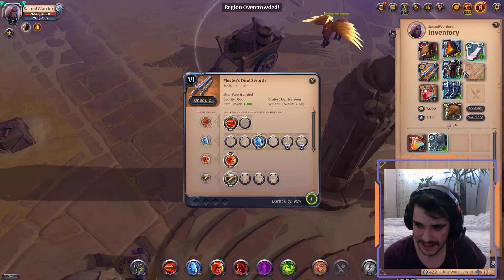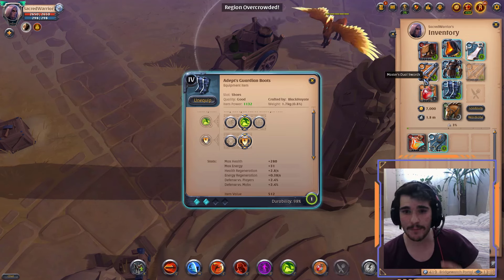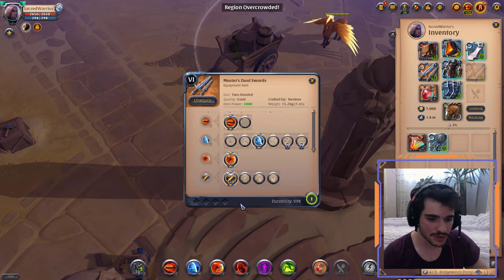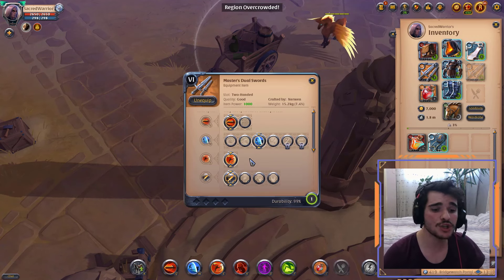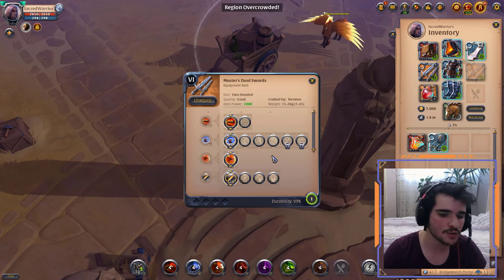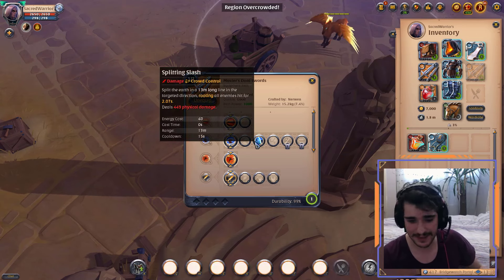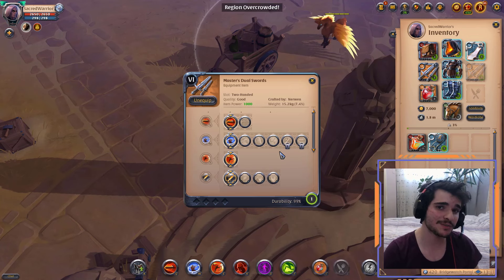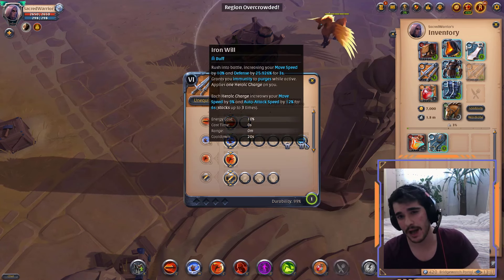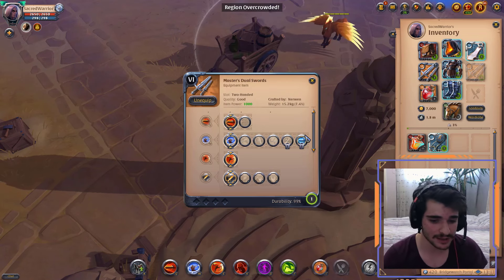For the abilities, as always you're gonna use first Q, third W, the first passive on mercenary jacket, fiend cowl, and guardian boots. There are some exceptions about your spell usage. Whenever you're using a dual sword, I prefer to use blade cyclone — the first W — it will give you more damage than splitting slash if you're fighting against the Trinity Spear or a build which has mage rope.